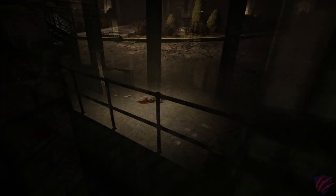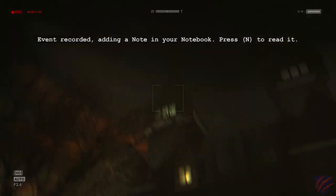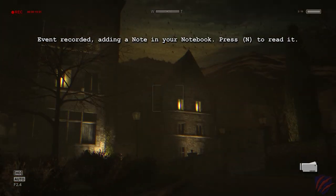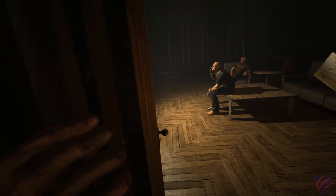So what is Outlast? Outlast is a single-player first-person survival horror where you play as an investigative journalist, Miles Upshur, looking into the sinister happenings brought to your attention by an apparent whistleblower. The game takes place at the Mount Massive Asylum in the remote mountains of Colorado. The settings and characters are based on real-world asylums and real criminal cases.